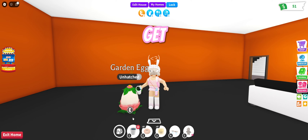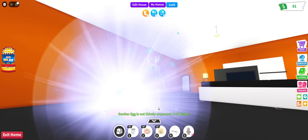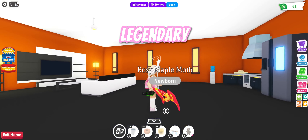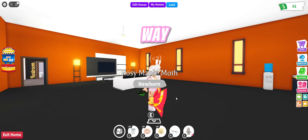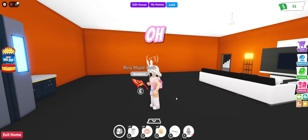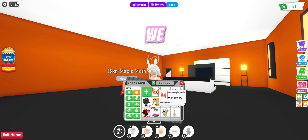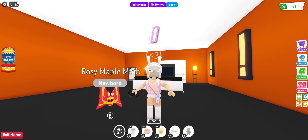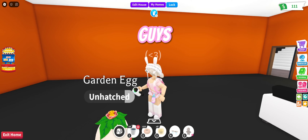This is our first egg — let's see what we get. We got a legendary on the first try, no way! Guys, this is an amazing start. We got a legendary Rosy Maple Moth on the first egg. If that's not good luck, I don't know what is. Let's move on to the second egg.